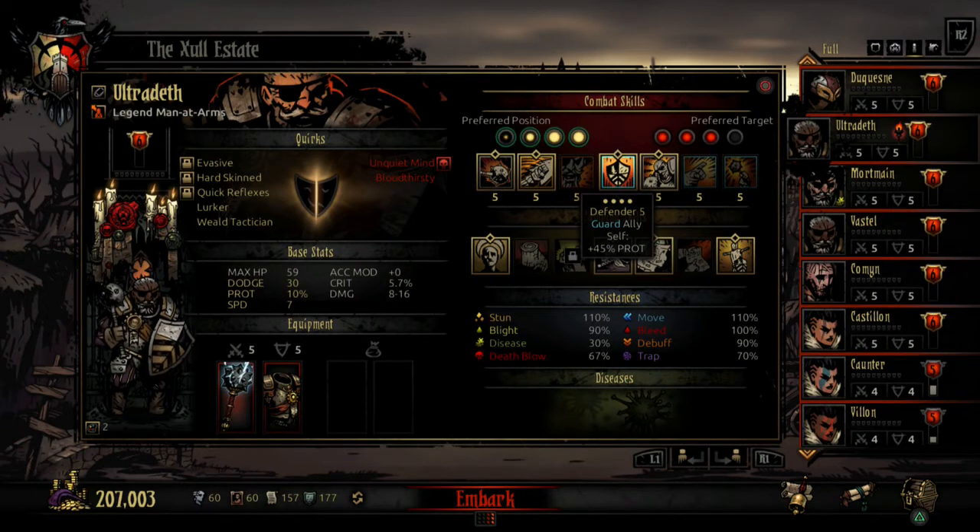Defender is, I think, the most important ability the Man-at-Arms has because it will guard an ally, deviating any targeted attacks to the Man-at-Arms, who will have 45% more protection. The good thing is this protection stacks. So if you put a guard on your second position and then switch it to your third position, your protection will be 90%. I think you can stack it 2 or 3 times as well, so it just brings up that protection, doing less damage to you and protecting one of your allies.